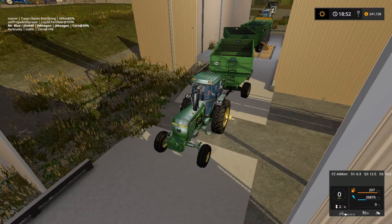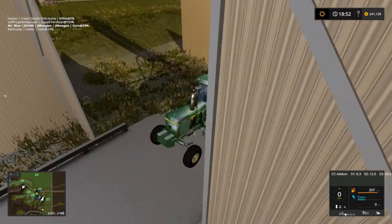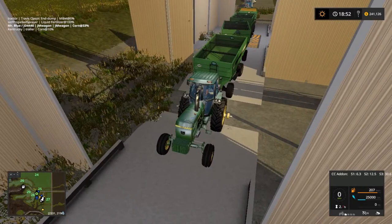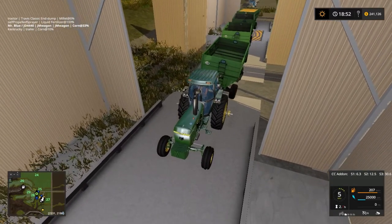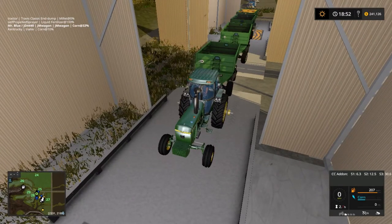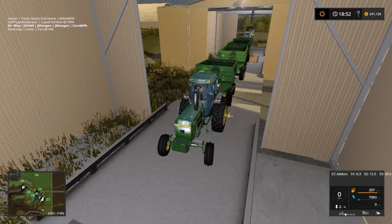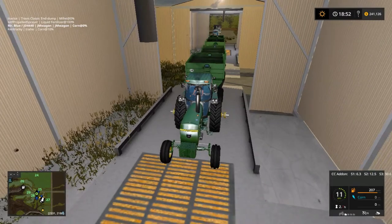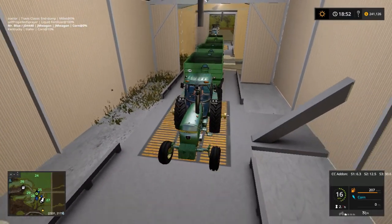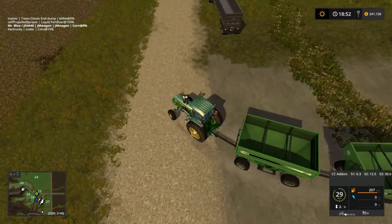Then we're going to load up the semi truck with corn. We've got a great demand — hopefully it's still down here. Yeah, it's still flashing. That one didn't unload all the way. All right, that should be the last one. We're empty now. There's just something with the silo here causing it.